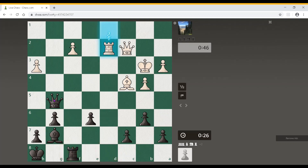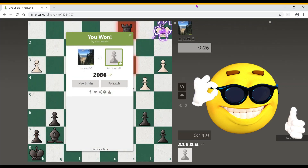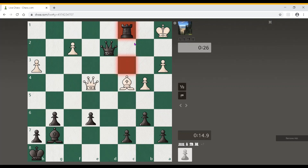Now he will take my e6. Rook f3 check — he has some problems to solve. He is going quite well. Rook to c3 — oh my god, I am losing on rook to c3. There is a forced defense he is supposed to make. Thank you for watching.